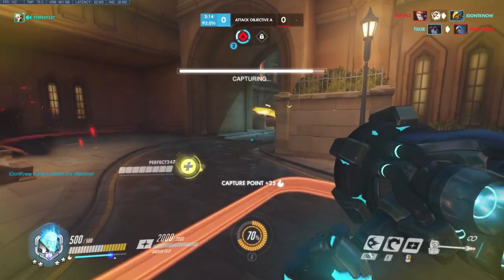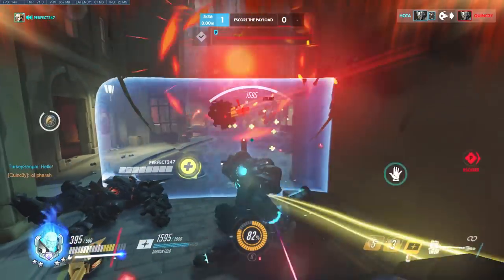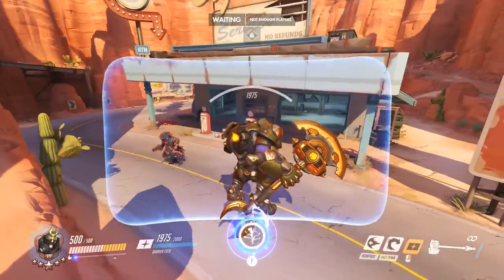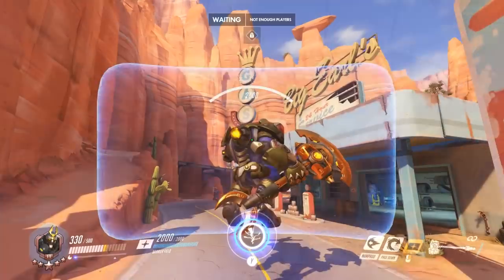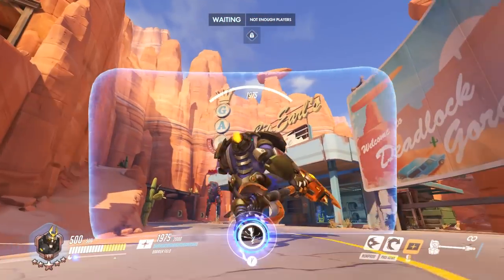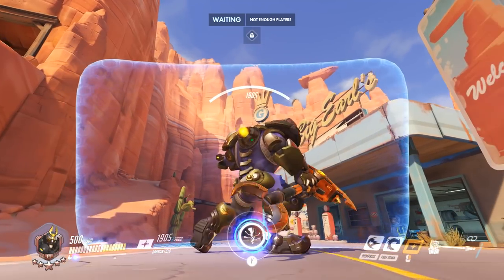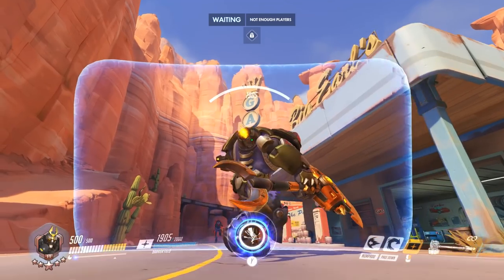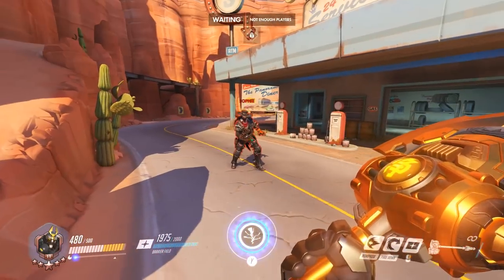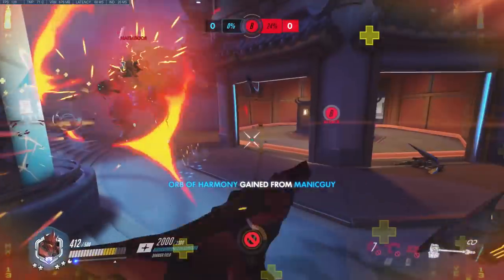Tip number four: countering McCree. Any McCree player worth his salt will be itching to rush your barrier and flashbang over the top of the shield at the earliest opportunity. You can answer an advancing McCree with a flick shield, where you activate the barrier and snap it upwards very quickly to block the incoming flashbang — and this can work if you feel you are in his head. However, the safest approach is to tweak the angle of your barrier by default when facing McCree. Aim the barrier upward and hold it there; at just the right angle the shield will still extend all the way to the ground while forcing McCree to push in extremely far to toss the flashbang over the realigned barrier. If he does this, you can raise the shield even higher, and McCree's eagerness to land the stun will often get him killed.